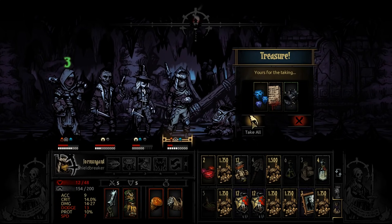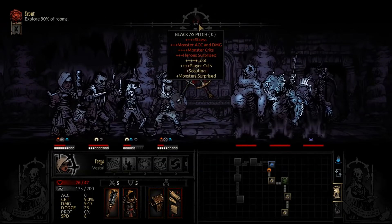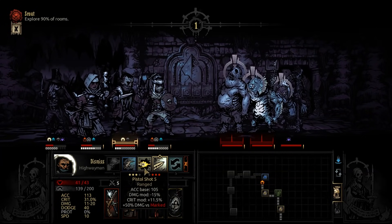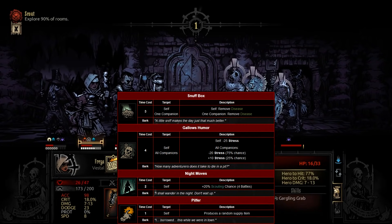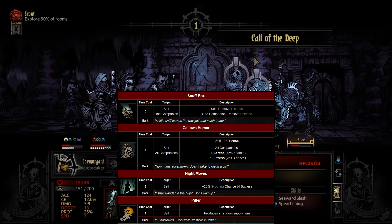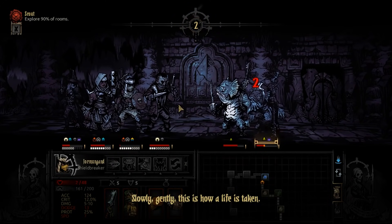Her best camp skills are probably the scouting one — Night Moves — and Snuffbox, which is really good if you get a double disease, especially in the Warrens. Gallows Humor is okay but can low-roll sometimes. She doesn't need any of these to be really good — that's the point. The Man-at-Arms desperately wants to camp and press Tactics or Weapons Practice. The Grave Robber just doesn't have to do that. It's kind of a strength and a weakness at the same time.